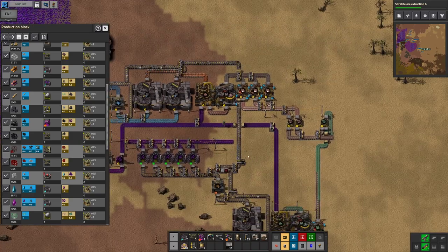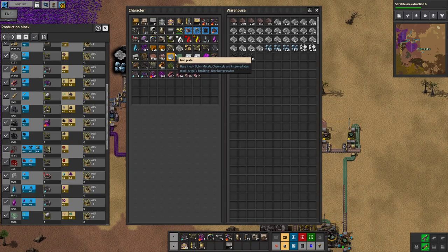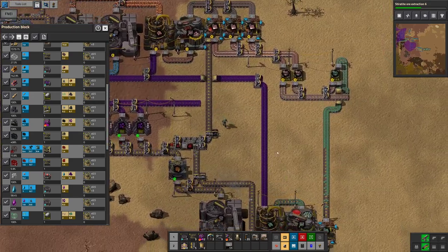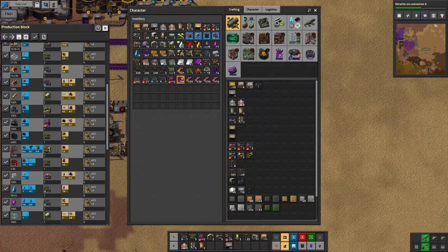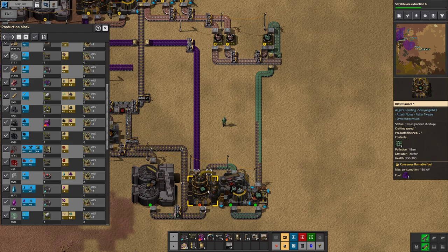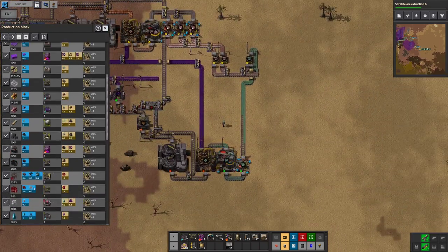I need the coal ore. I'm gonna pull it out of here because I'm gonna need it. The lead ingots — yeah, we're gonna need those later.